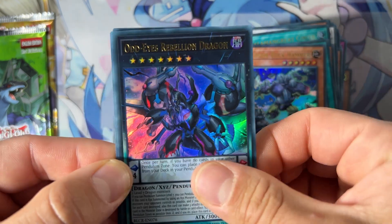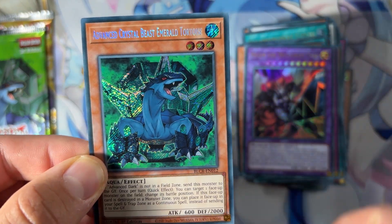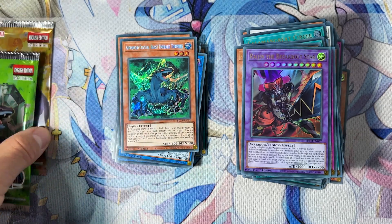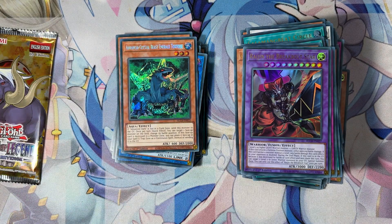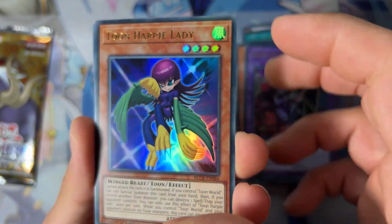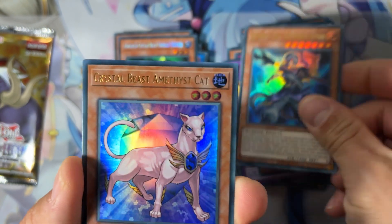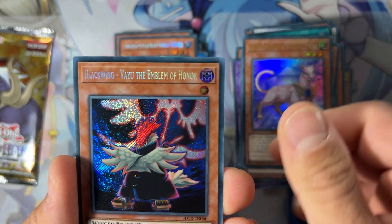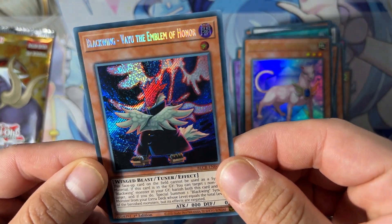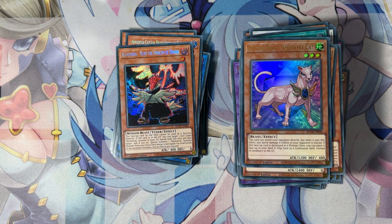G Golem, and we have another Tortoise. Two packs left. No Starlight so far, so let's go for a good pull at least — an Accesscode Talker. We have Toon Happy Lady here! Scar, a star card, Amethyst card, and oh — we have Valkyrie as a secret rare! Nice. And this is the last pack.